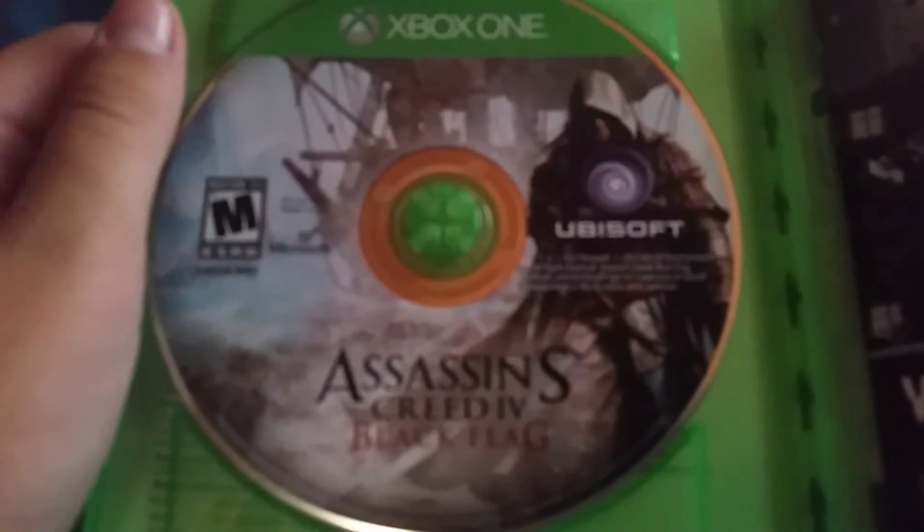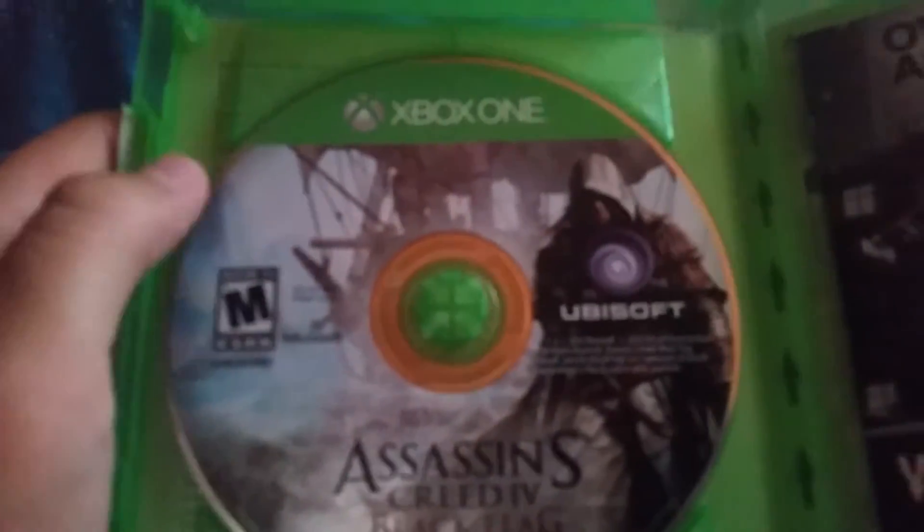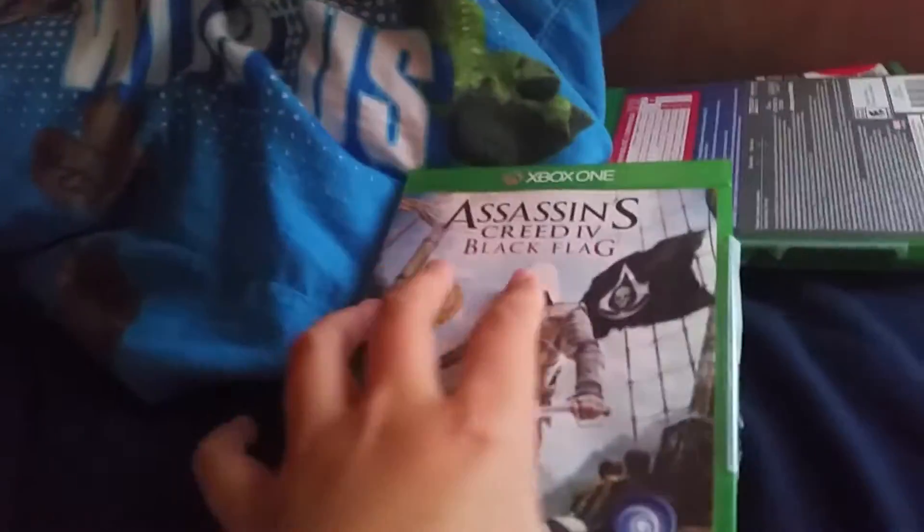Let me turn it this way so you guys can get a good view. Here's what the disc looks like — Assassin's Creed: Black Flag. Really good game. I like running around from building to building and killing enemies. Next I have Disney Infinity 3.0.